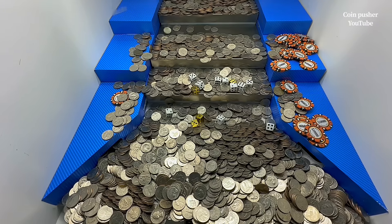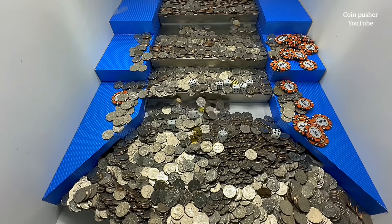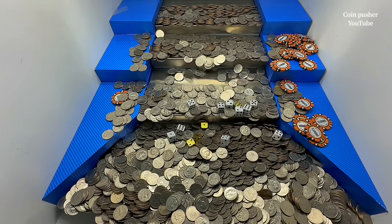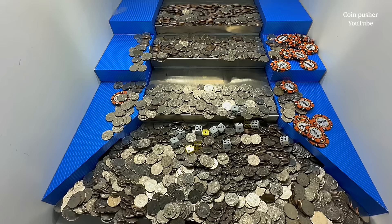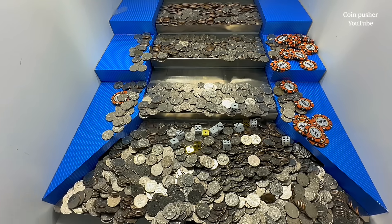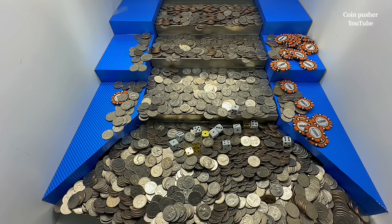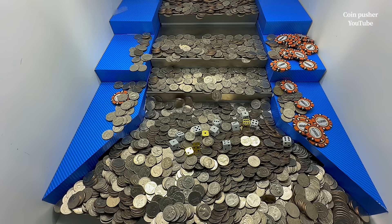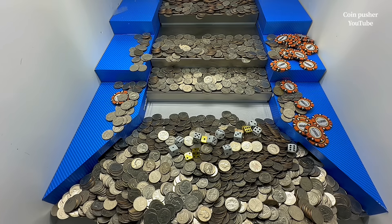The downside to having all those quarters in there is they seem to flip the dice over a lot. Sometimes that's a good thing — anything that's on a one we don't get to count, so that one we actually lost. Big push — it was enough, but unfortunately it was a one. Sweet, it hooked over to a two, so that paid out for us.